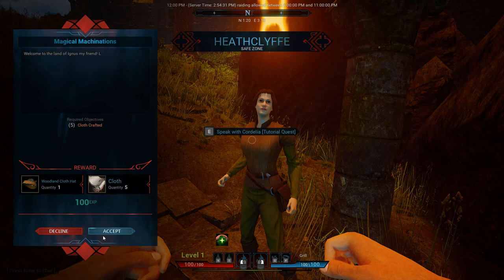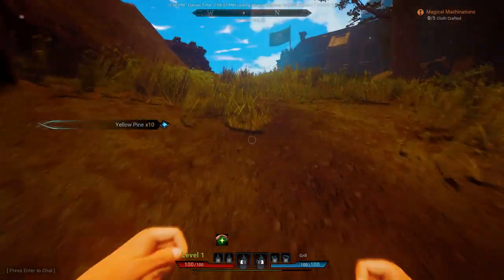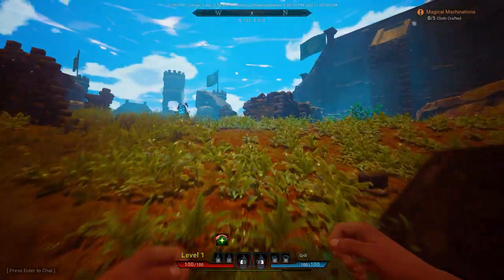Speak with you — tutorial quest. Cloth crafted. Okay, so you want me to craft up five cloth? I'm going to start punching trees. Nope, that tree doesn't work.